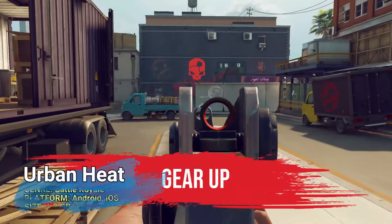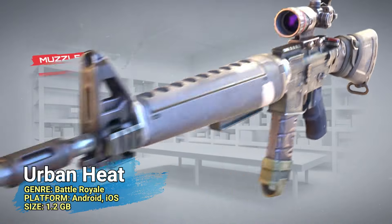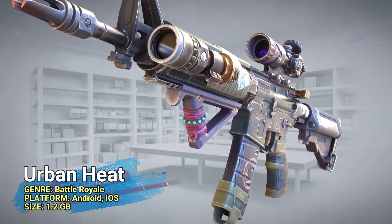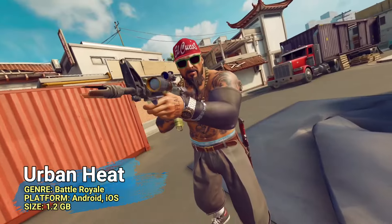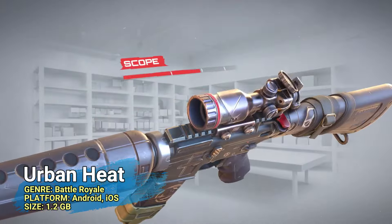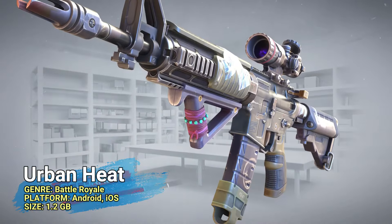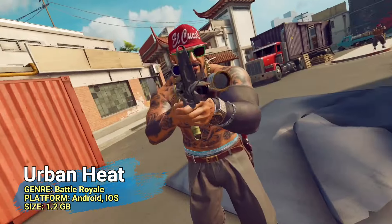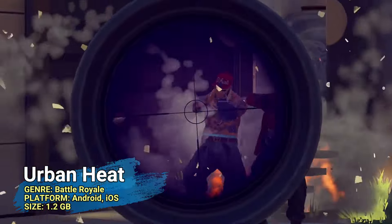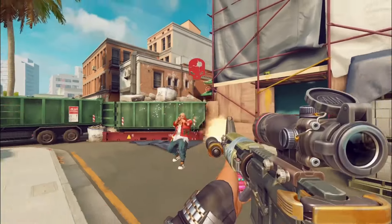Number 13 is Urban Heat, which brings a fresh vibe to the battle royale genre with its urban setting and intense firefights. The graphics are crisp and the map designs are intricate, offering plenty of hidden spots and vantage points. Urban Heat runs pretty smoothly even on mid-range devices, but the in-game purchases can be a bit pricey if you want the coolest skins and weapons. Despite this, it's a solid choice for battle royale fans looking for something different from the usual island maps.